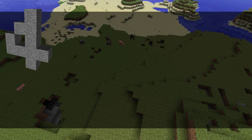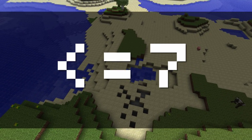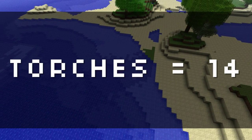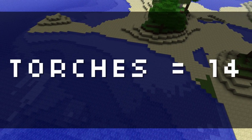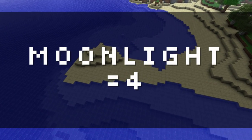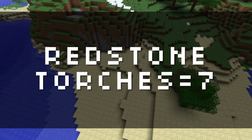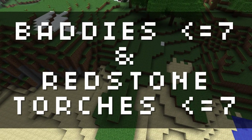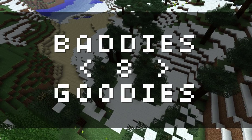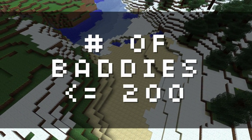Point four: light affects what will and won't spawn. Hostile mobs will only spawn at a light level of seven or lower. Ghasts are a bit different — they'll spawn at any light level. For reference, torches have a light level of 14; fire, sunlight, glowstone, jack-o'-lanterns, and lava all have a light level of 15; moonlight has a light level of four; and redstone torches have a light level of seven. Since redstone torches are at level seven, it's impossible to stop hostile mobs from spawning with them. You'd need to maintain a light level of eight, but you can't do that in game.